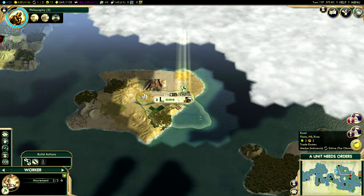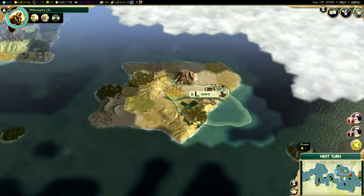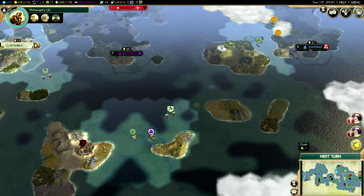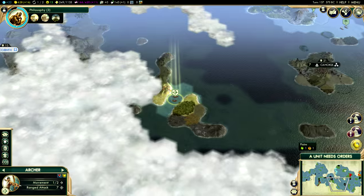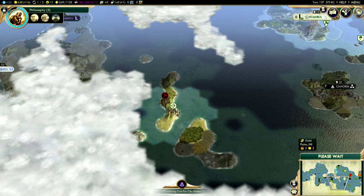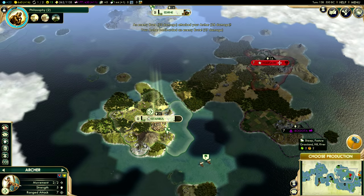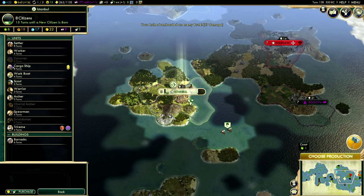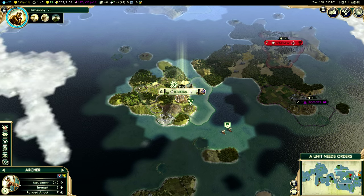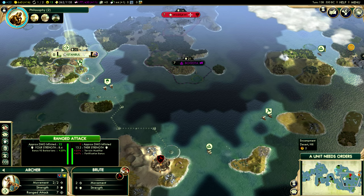The next time we come across a barbarian naval unit, we will be coming in force — which is perfect, that's what we need. Working on these farmland territories. Really no ancient ruins over here to speak of, just barbarians. We can make the Oracle in two turns — I think I'll go ahead and work on another cargo ship, and I'll switch production as soon as is necessary.